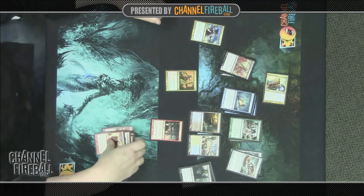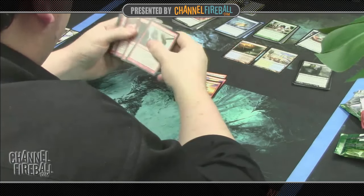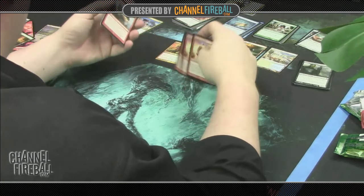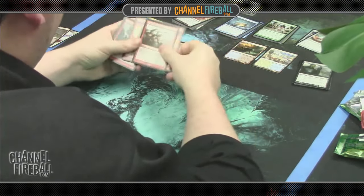Red does have three ways to trigger Heroic in the two Dragon Mantles and Coordinated Assault — worth noting if we end up wanting Heroic triggered. But none of our colors were super Heroic-based. White, for instance, had nothing — none of the Wingsteed Riders or Phalanx Leaders that made you want to be heroic in sealed deck.